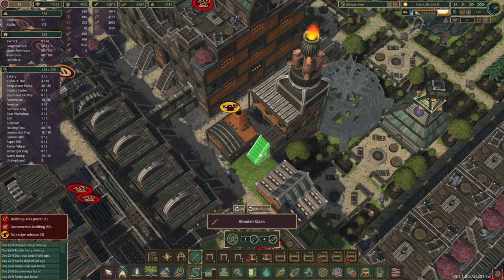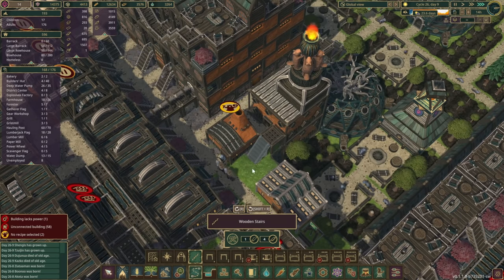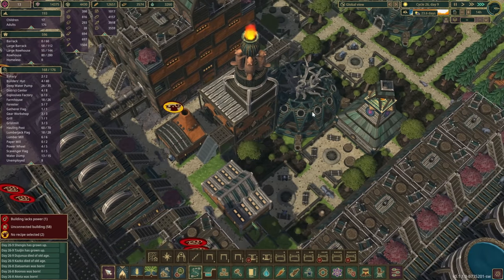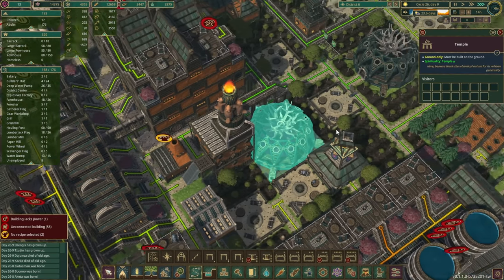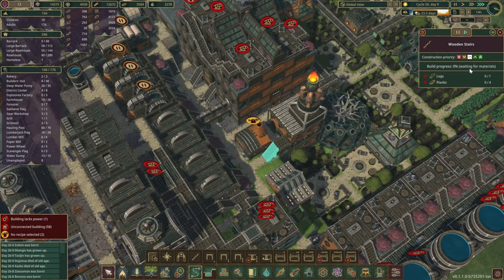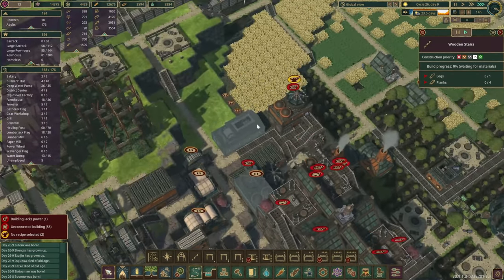Let's skip the rooftop terraces for now and get something else in here. Okay, we got the temple — that should be enough. As soon as we get the stairs in place as well we should be good.